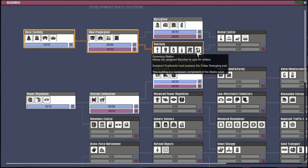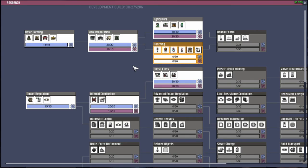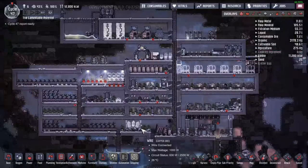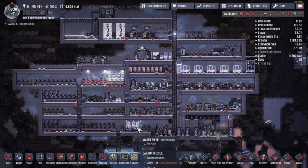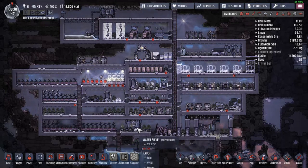I don't think I need any of those right now — I just need the grooming station and the critter drop-off to get a ranching room started. I'm going to get a ranching room started so that way we can start ranching and start catching these little guys. I'm going to make this into a little ranching room.